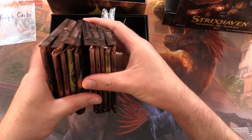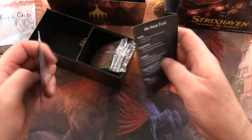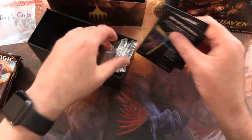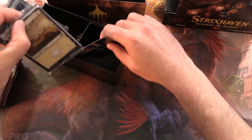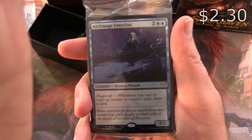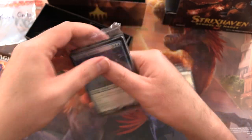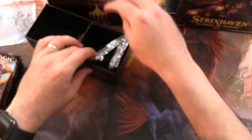We have 10 packs of goodness. Some little tip cards — nothing too exciting there. We get a Land Pack and also a promo Archmage Emeritus. This is a foil, so I'll leave that sealed for Ralph.